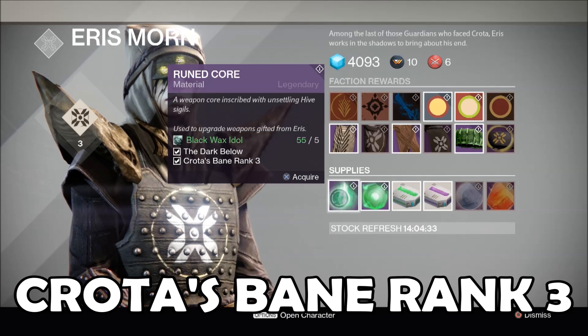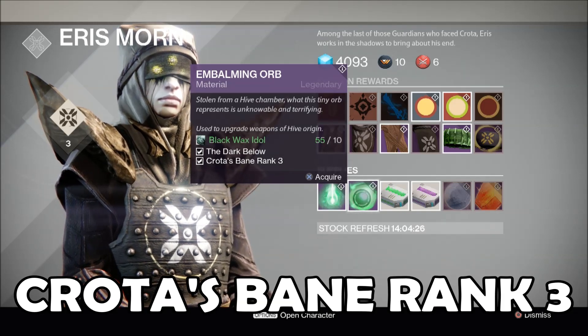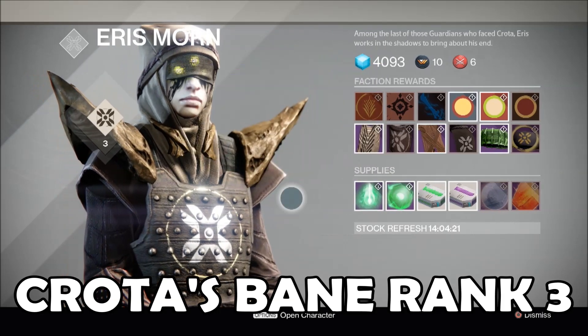The Rune Core allows you to fully upgrade Murmur, a legendary fusion rifle. And Embalming Orb allows you to upgrade Husk of the Pit, a common auto rifle, into Eidolon Ally, a legendary fusion rifle. You're going to see me do both in just a moment.